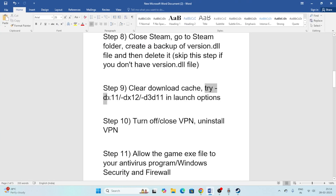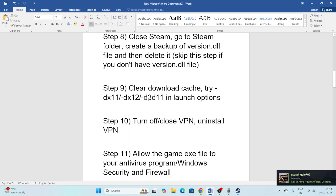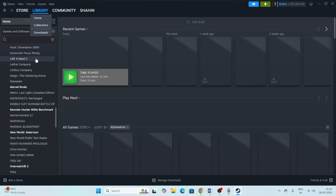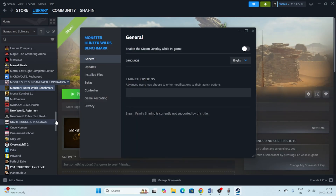After clearing the cache, try giving launch commands. Right-click the game in Steam, go to Properties, then Launch Options. First try '-dx11'; if that doesn't work, try '-dx12'; if that still doesn't work, try '-d3d12'. Once the value is set, go back and try launching the game.